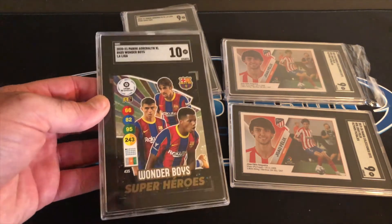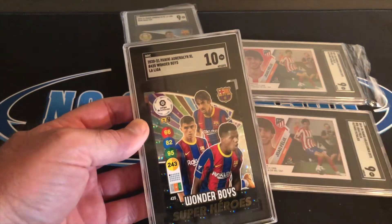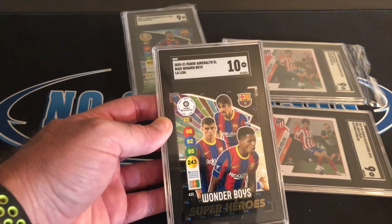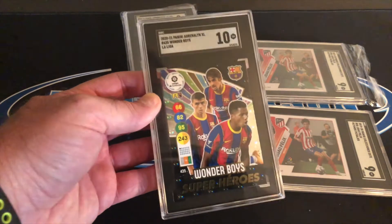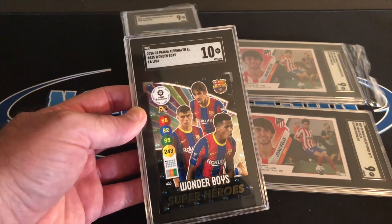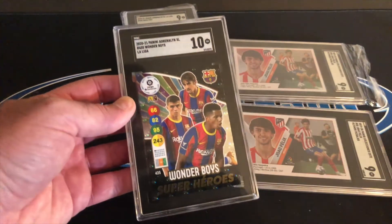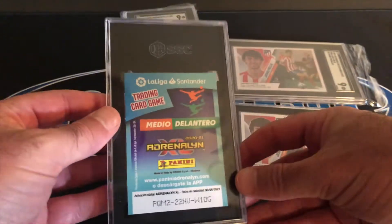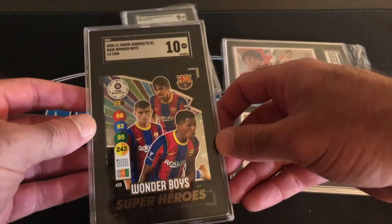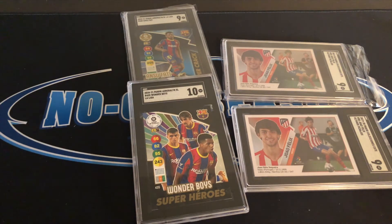And then the SGC10 from the group — Wonder Boys Superheroes. We've got Ansu Fati, we have Pedri the rookie — rookie card Pedri, Wonder Boys, La Liga. And then I'm going to drop this third guy's name in the comments once I do a little research. He is another rookie second year player for FC Barca. So we have Ansu Fati second year, Pedri rookie, and another to-be-named FC Barca football soccer star. It's Panini Adrenaline La Liga. These superheroes and super crack cards are sort of like the equivalent of pulling a prism out of a Select box, for those of you who aren't familiar with soccer.